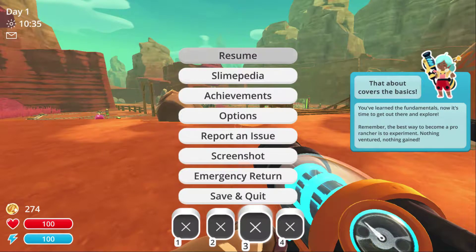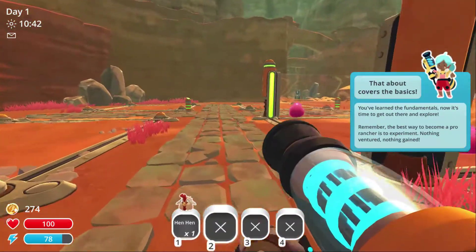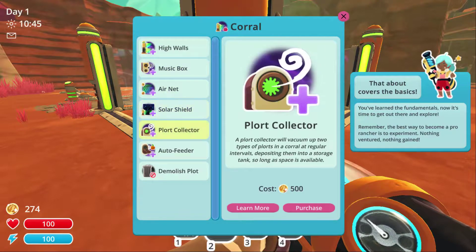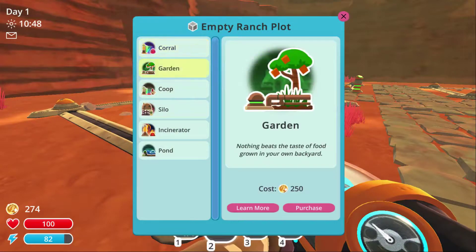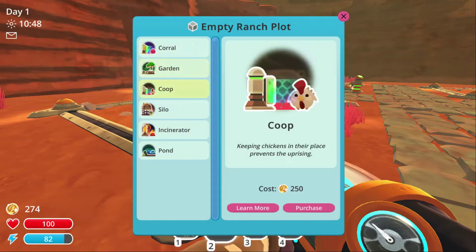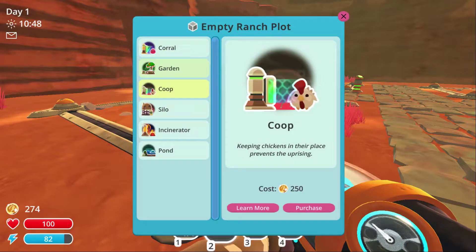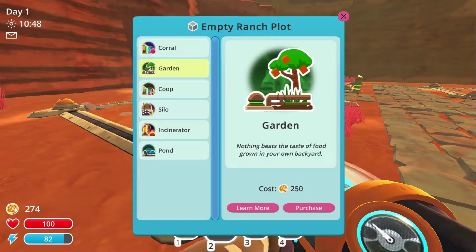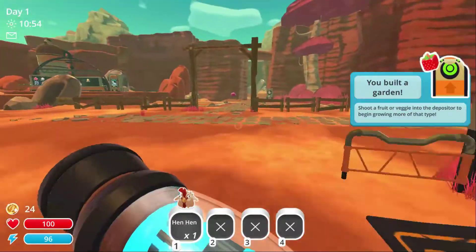Very nice! Now that covers the basics. I'm gonna take this chicken back — maybe we'll need it for later. Oh, we can upgrade here. I feel like it might be useful to get the Flirt Collector, but I've only got 274 coins. Guess not. We could theoretically buy stuff here. Coop, garden, corral. We probably need a garden. I'm just kidding — slime. We'll have to get more food somewhere. You built a garden, but I don't have a fruit or veggie. Too bad.